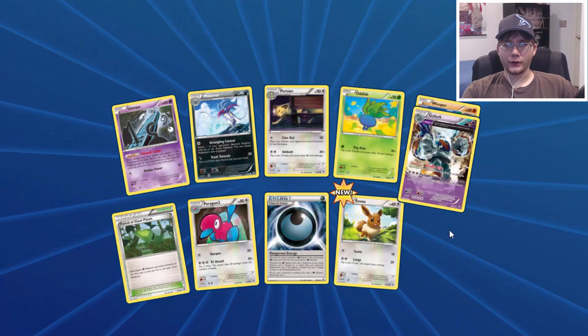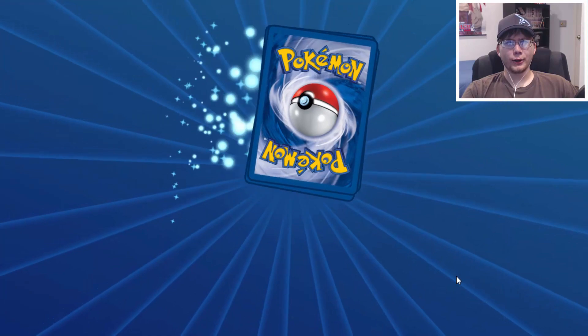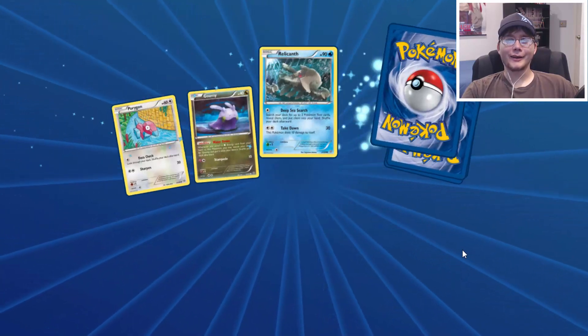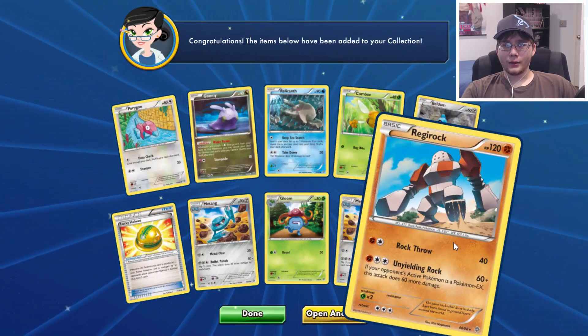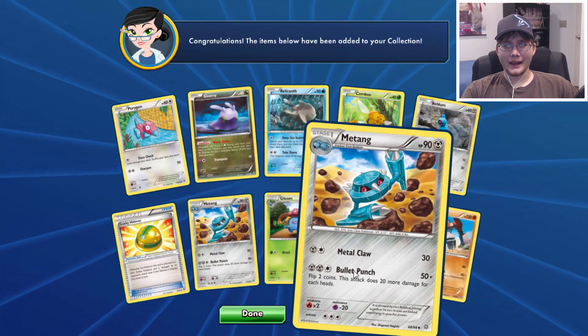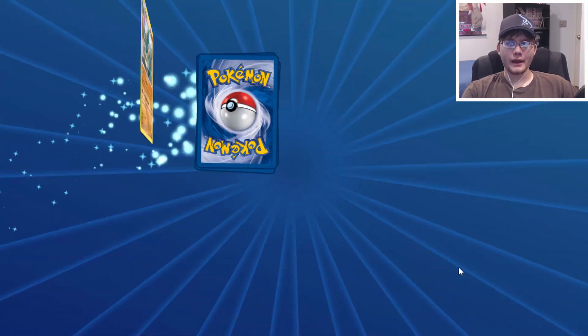Hey, we got Eevee — that's new for us, a Reverse. And a Golurk. Do we have a playset of Golurk by now? We might. Let's see — we have Metang and a Regirock. So we got a regular Metang and then a Reverse, that's kind of funny. Same pack getting the same Pokemon.